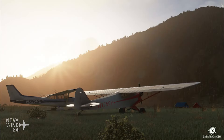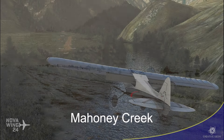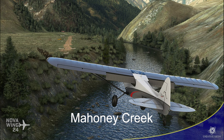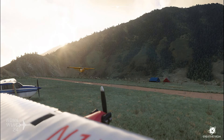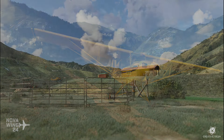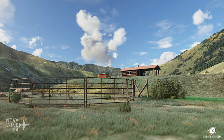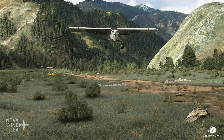Continuing on with scenery releases, the team over at Creative Mesh has created a new remote bush strip with the release of OU3 Mahoney Creek — a small bush strip located on a plateau above Middle Fork Salmon River. This is only a few minutes away from their previously released Thomas Creek and Indian Creek airports, so if you want to continue exploring Oregon, you can do so. It includes high-definition objects, animated windsocks, and various detritus to bring this small remote strip to life. You can pick this one up for $6 from Orbix Direct.